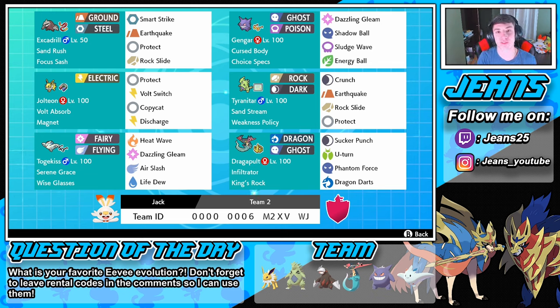Rocking out in the front spot for this team is Excadrill. I love Excadrill and Tyranitar — I absolutely love these teams, I really rock out strong with them. It has Smart Strike, EQ, Protect, and Rock Slide with a Focus Sash and Sand Rush to boost the speed in the sandstorm.